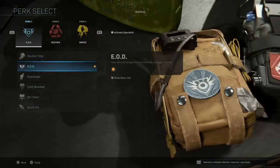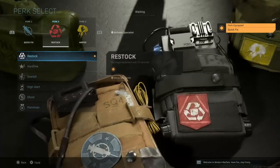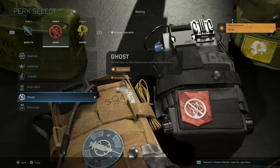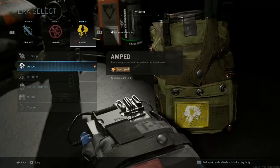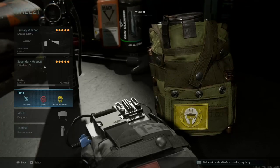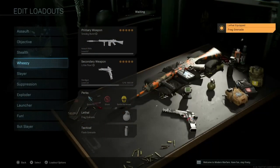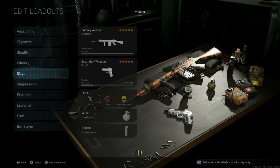For the secondary weapon, I tend to roll with a pistol. For the Wheezy Kit I'd go with Quick Fix for my first perk for the same reason as the assault kit. Ghost for my second perk because I want to stay off UAVs — UAVs are super common so I want to not show up on people's radar. Then Battle Hardened for the third perk when going for a slayer mode. Lethal is the frag grenade and flash grenade for my tactical — that's my go-to setup.